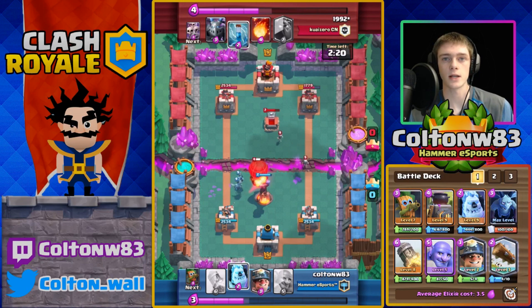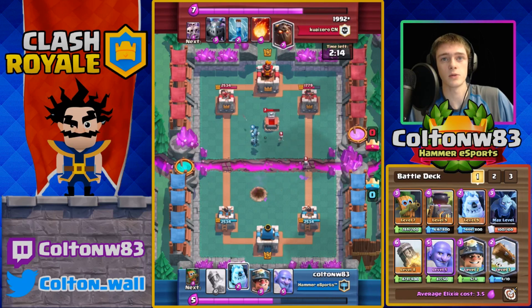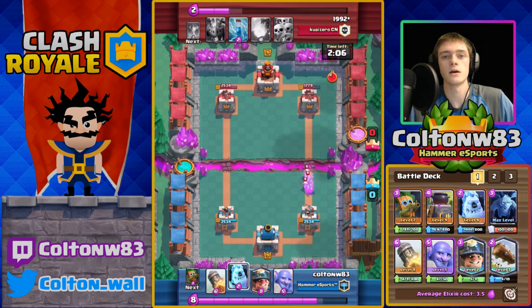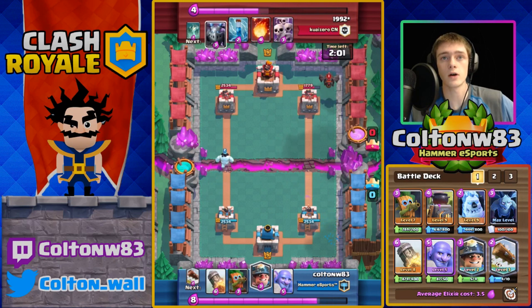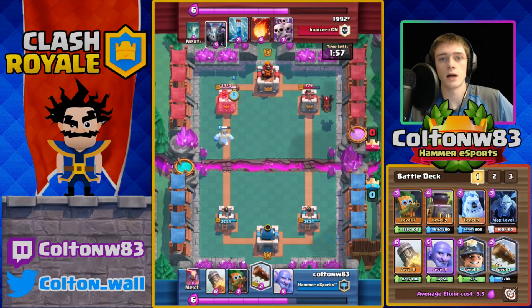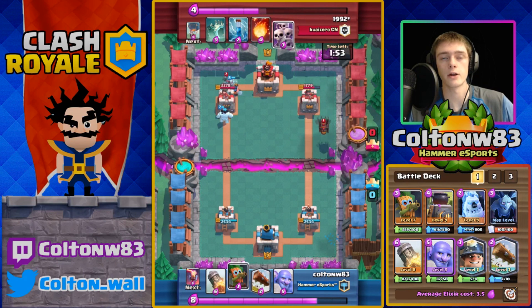It's looking like he's either Lava Loon or Loon Cycle. It actually wouldn't have been a bad idea to rocket there because rocket would have taken the balloon down to like one HP and the minions would have all died — that would have used only six elixir to defend instead of eight. Something you always want to do against the Lava Hound is throw down any push you can do with Miner and just push the opposite side.